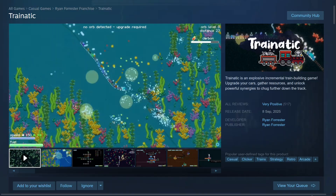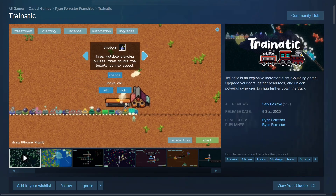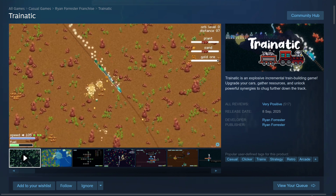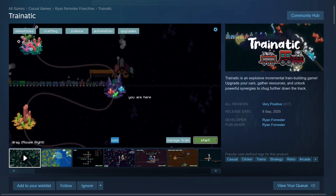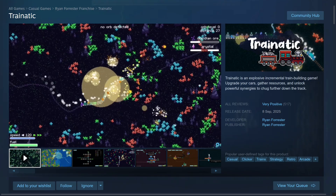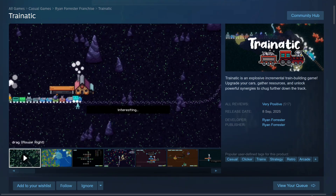And now for the second game, I present to you Train-a-tic. Train-a-tic is an incremental train building game in which you upgrade your cars and gather resources to get further down the track. This game released this month and already has over 470 reviews with 92% positive. If you're a fan of trains and incremental games, be certain to check this game out — there will be a link in the description.